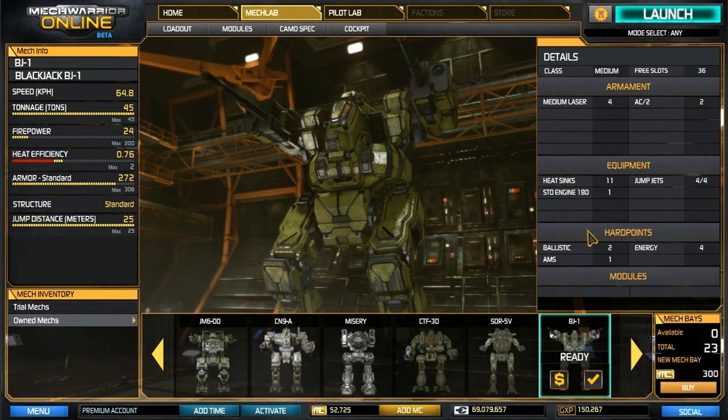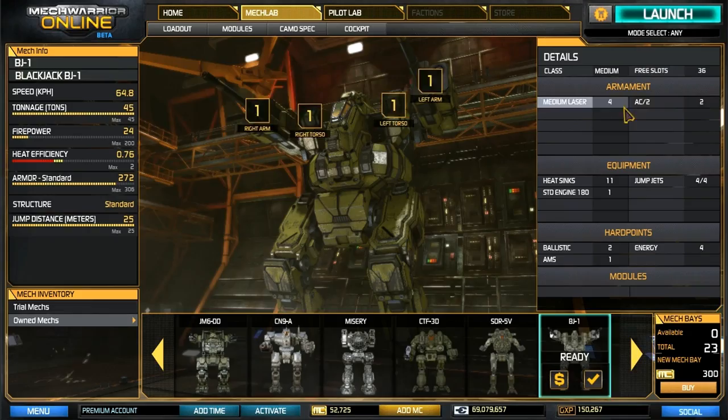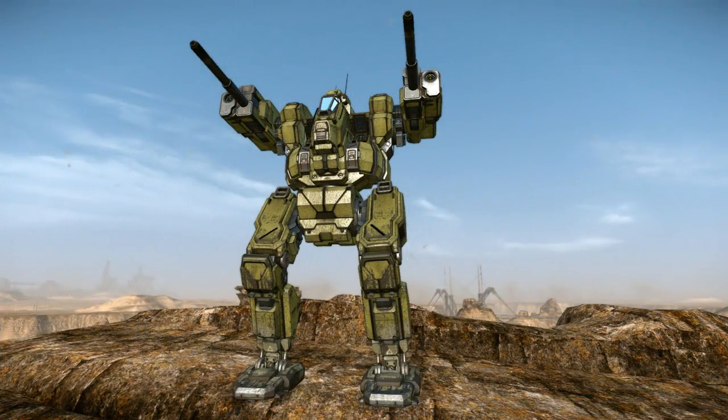The BJ-1 has two ballistic and four energy hard points, and comes stock with two AC2s, four medium lasers, and jump jets. It can travel at a top speed of 64.8 kilometers per hour.